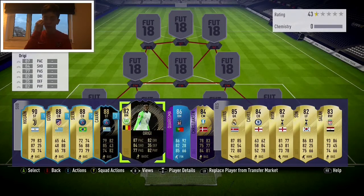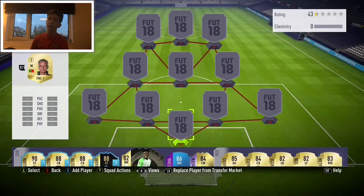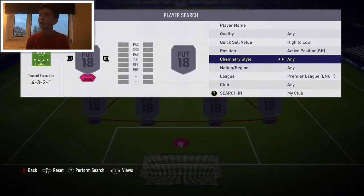Today I'm going to be doing a squad builder - quite an expensive one. It cost me around 500k to do both SBCs because the rest of the players aren't tradable for me, since I've somehow managed to pack them.